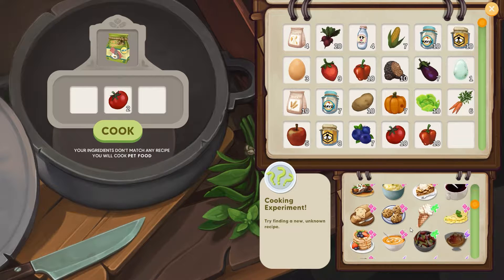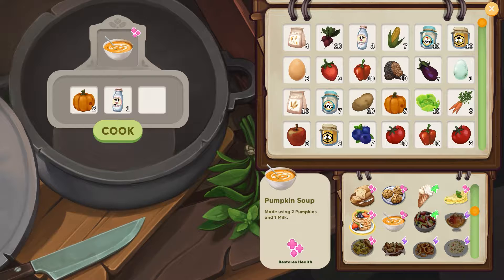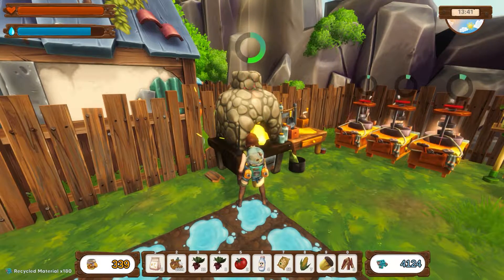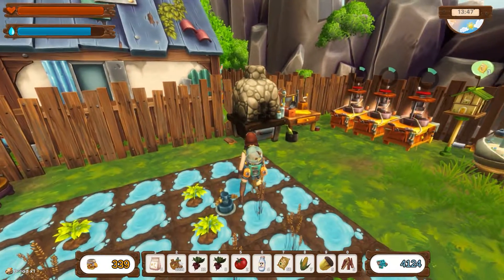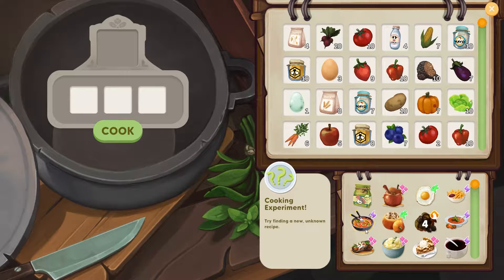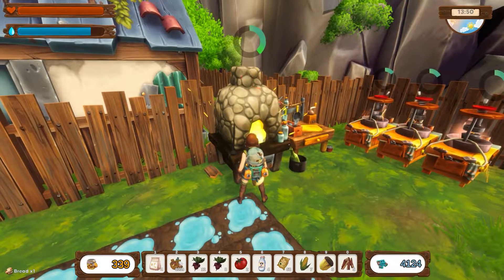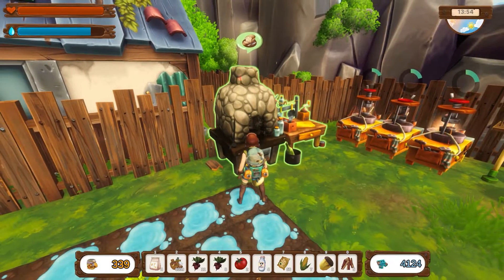Now let's go and see what we have for meals, because we've got all these heavy duty ones that restore health. The bread? Sure, let's make some of that. I think you probably want to make several of the same kind. I only have 339 — I feel like I need a lot more of the food.